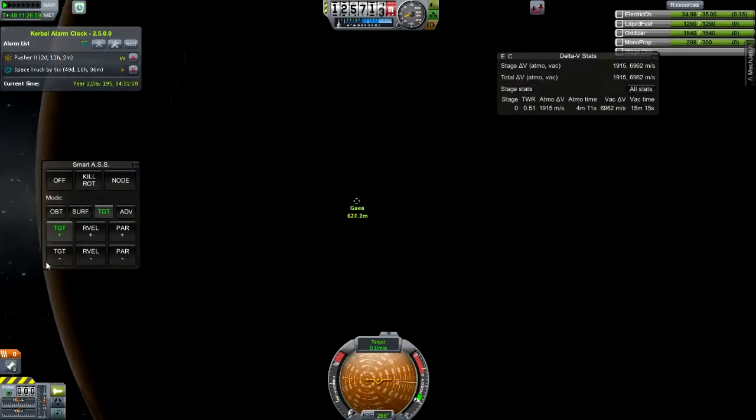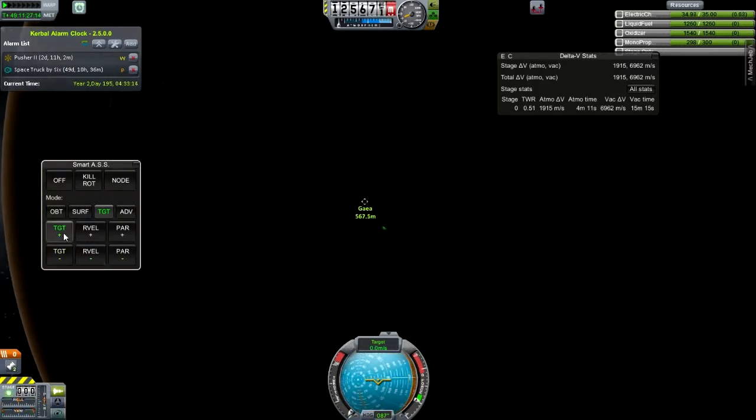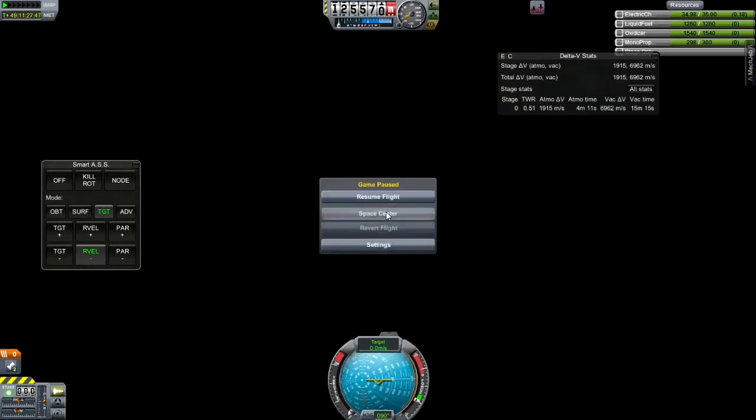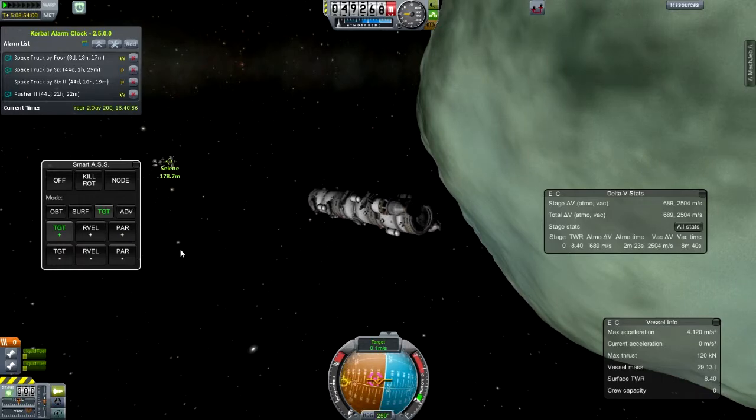Normally I wouldn't have shown this, but I had a problem — I don't have the prograde and retrograde marker, or the target and away-from-target markers. It's all gone; I don't know what happened to it. I can do most of it, but I rely on that stuff to dock. I wound up restarting the game and it all came back.